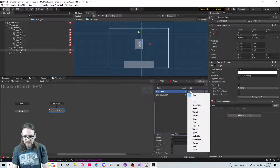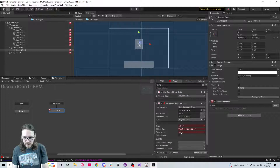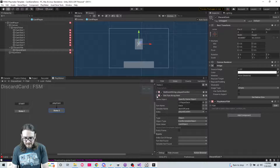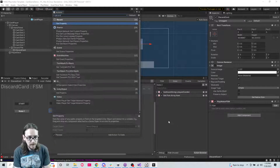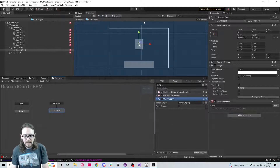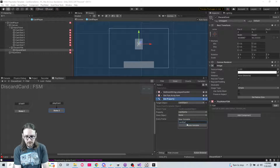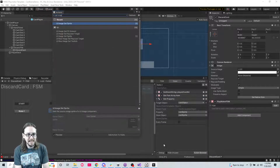Come over here and store the value as card object. Then 'get property' - the property we want is from the card object, and the property is called 'card sprite', store it as 'card sprite'. Then we're going to 'set image sprite'.